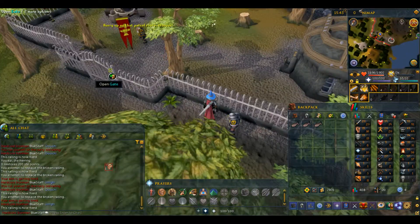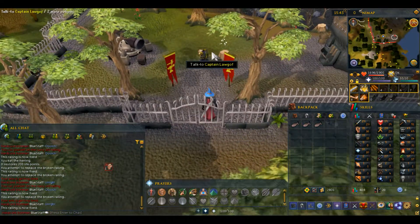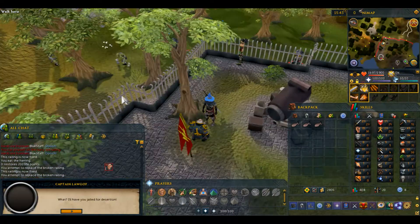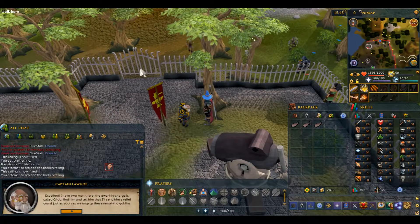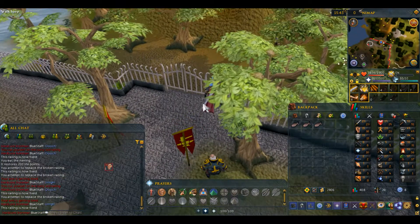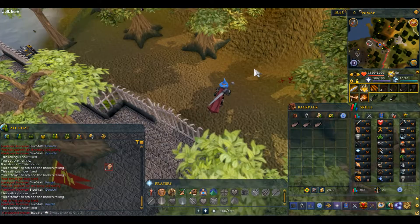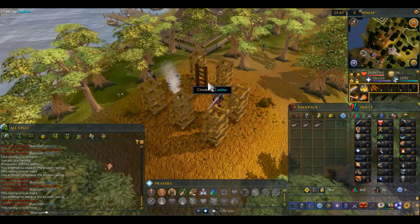Once you've fixed all the railings, head back inside and talk to the captain again. He'll ask you to go and find the scout who should have reported by now. Leave through the south gate and head just a little bit south — you'll find some goblins. Head up this ladder here.